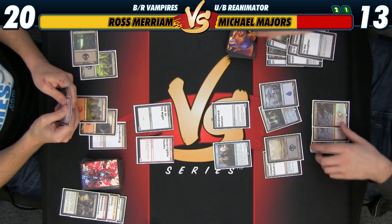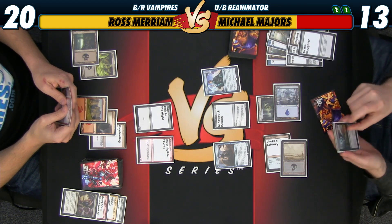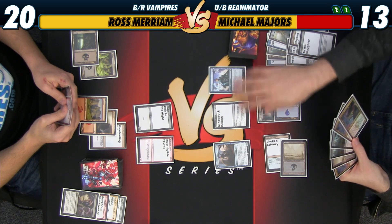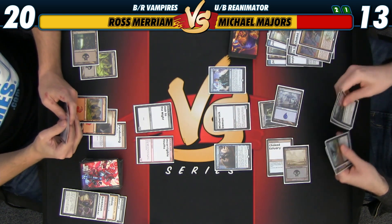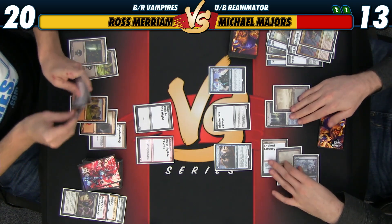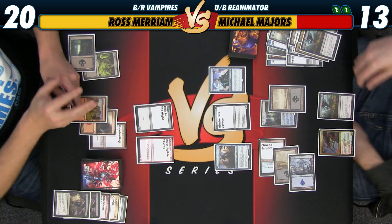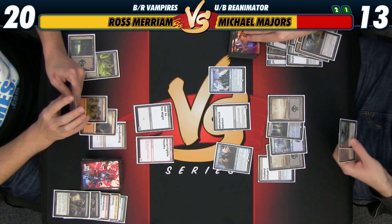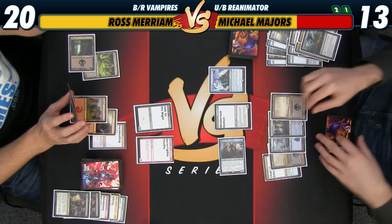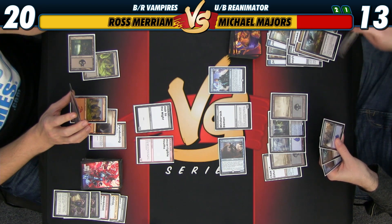I'm still not really interested in flipping Jace, because I want it to live and transform. And if Ross just never taps out, that's also fine because it just gives me more draws at stuff like Oath of Jace or Necromantic Summons. Discard two Atarkas and pass the turn. Duress. I have a Grasp and an Atarka. I'll loot. Because we drew this, I'm willing to now take this supposed risk. I don't think there's any reason not to just discard Atarka.